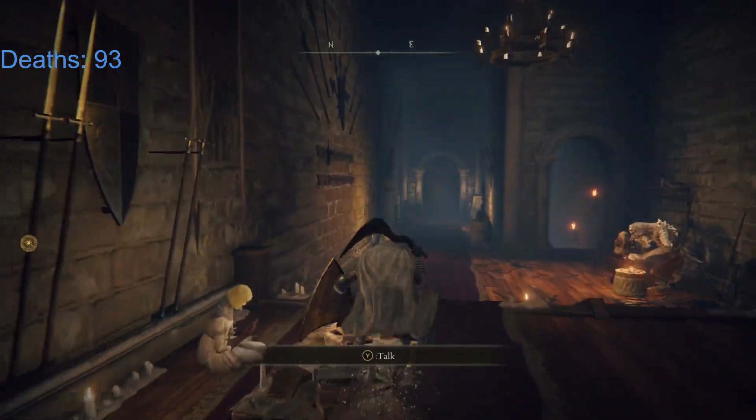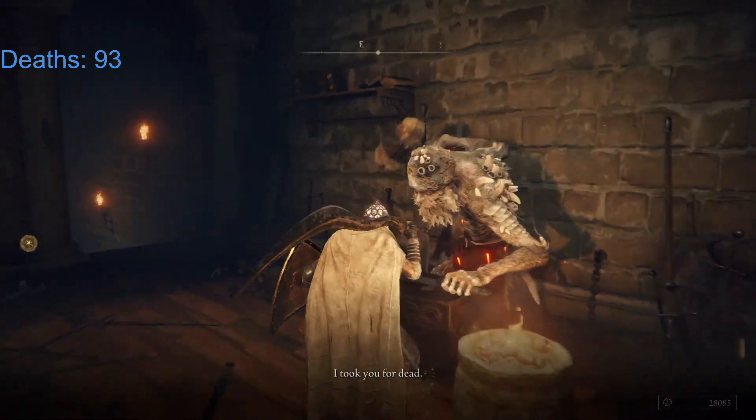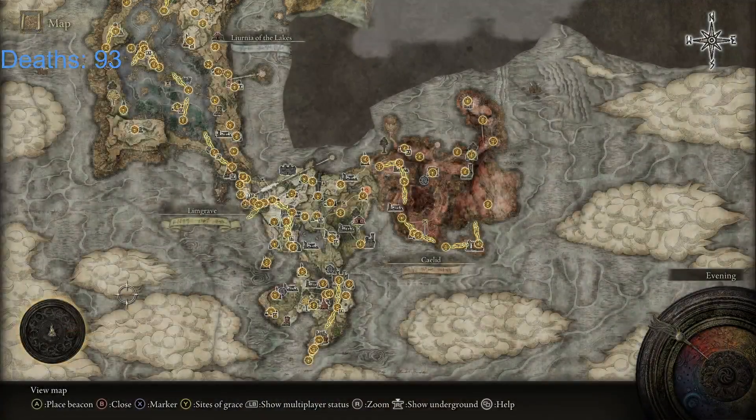We need number 6. Do we get anything for this? I don't think we did. Yeah, we still don't have Somber 6 either. Okay, that's cool. Now let's go ahead — he said the smoldering wall. I remember a wall, but I don't remember where the wall is.